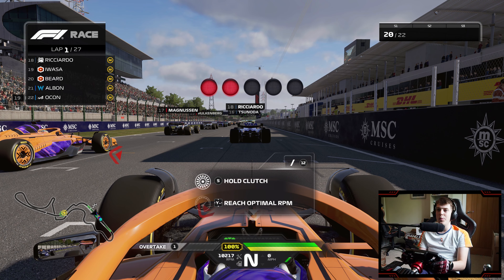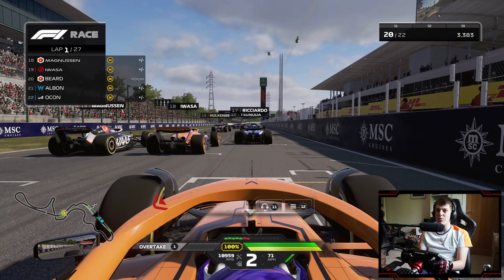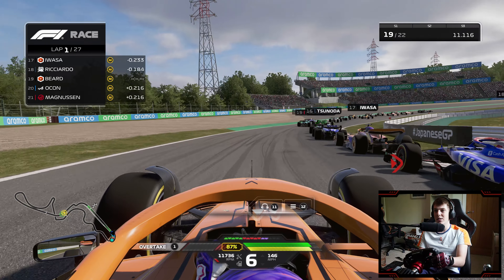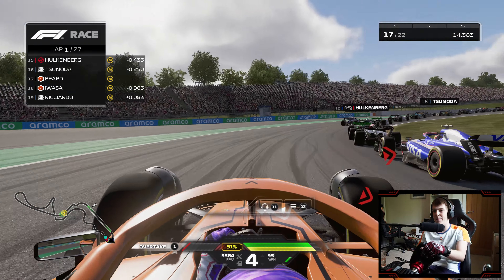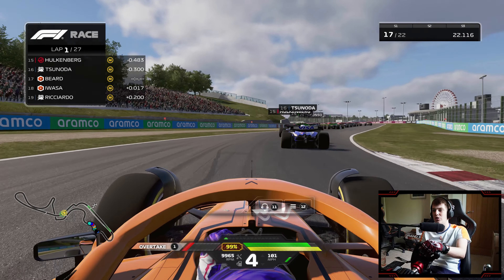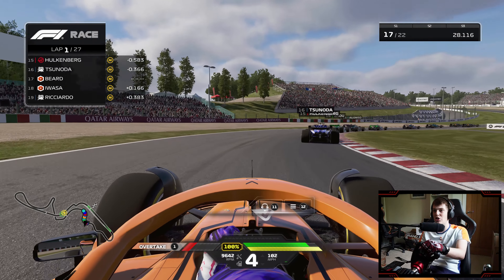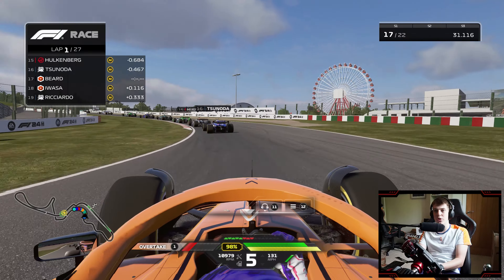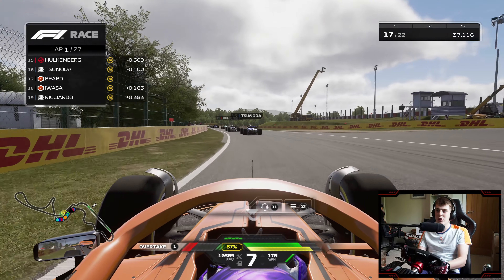Japanese Grand Prix - we've got Albon and Ocon with grid penalties behind us. It is five red lights and it's lights out and away we go. Unless your name's Kevin Magnusson - both myself and Ayumu immediately trying to make moves. Ayumu is going to try and look to the outside of his Japanese counterpart down into turn one, and we're going to try and send it around the outside of absolutely everybody there. Very brave move, almost contact with our teammate who I don't think spotted us. We're going to try and get ourselves into a Japanese sandwich, which we will successfully complete.